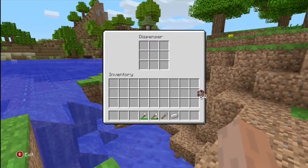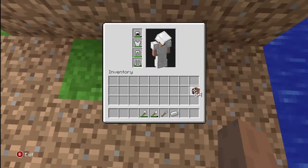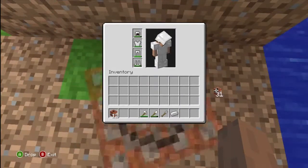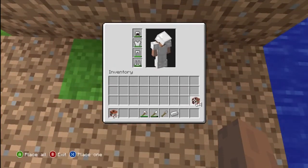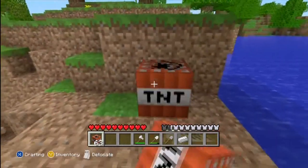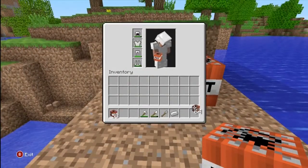That means it worked, but you can't use that stack right away. What you need to do is find a little corner or something, stare at the ground, and throw some down. I'm just going to do one stack of 64. Put this one back in your inventory, close your inventory, and then this one over here you can use — it's just like a regular stack.